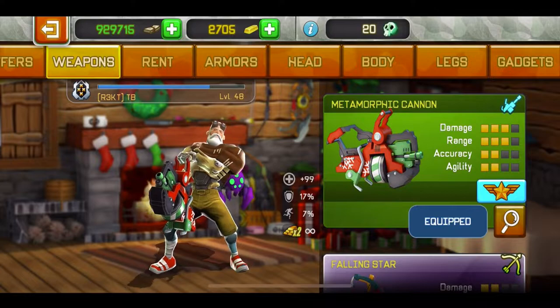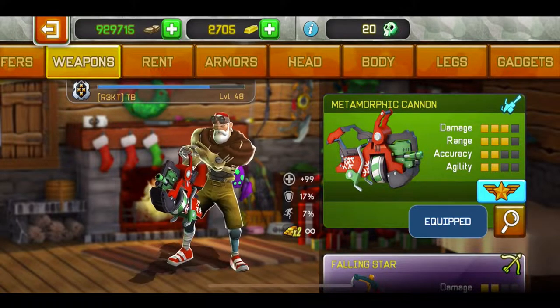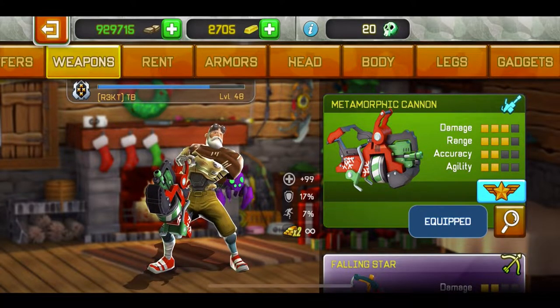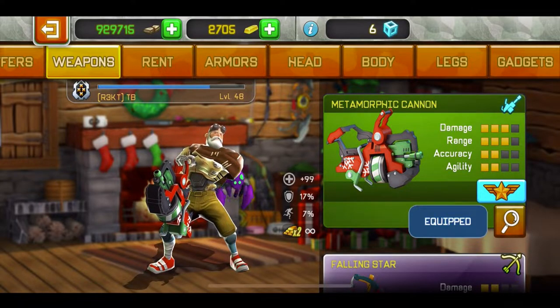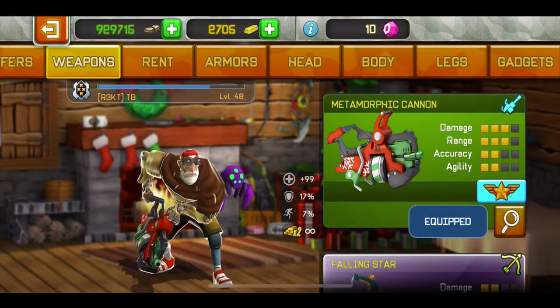How's it going everyone? Today I'm gonna review the metamorphic cannon, the new weapon that was added on Respawnables this Thursday. Basically this weapon was added on to Trial 4, and Trial 4 is really easy to complete. It's the event — the winter camp trial — for those of you guys who haven't been following Respawnables in a while.